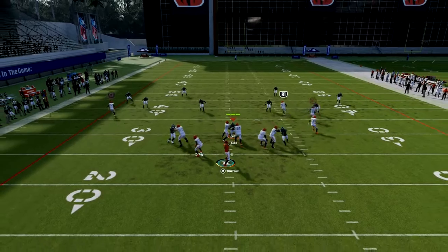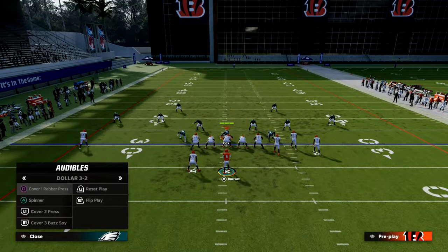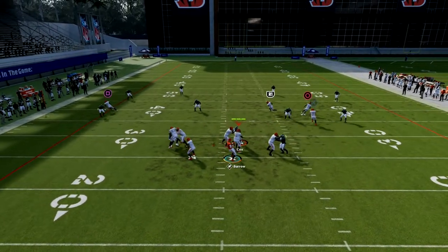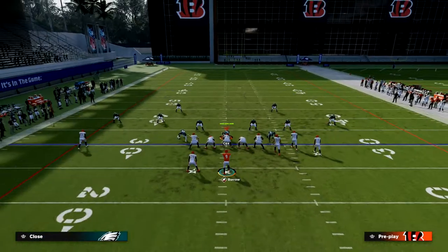If you want to throw it early, just throw it early — boom — and he gets that little natural catch animation. This is also good against shaded out man, which I'll show in a minute. You can also wait on it, and sometimes you'll get those auto-catch animations like that with a highball if you've got a big body tight end.